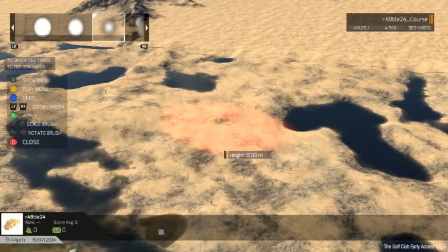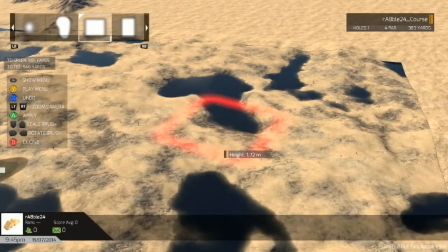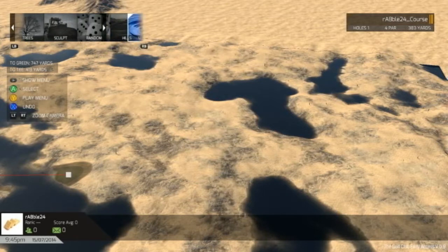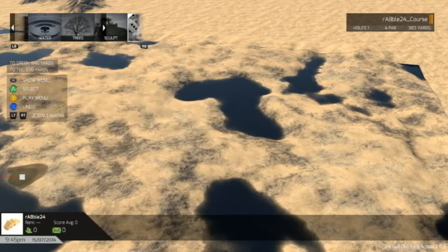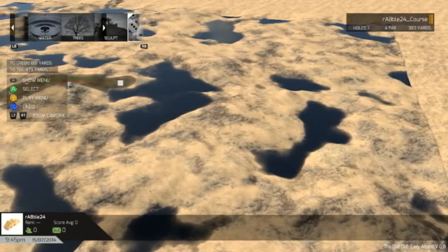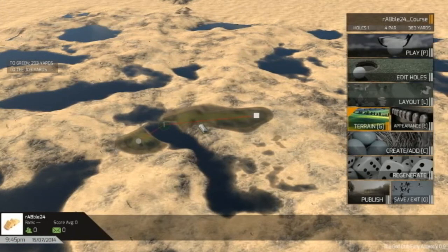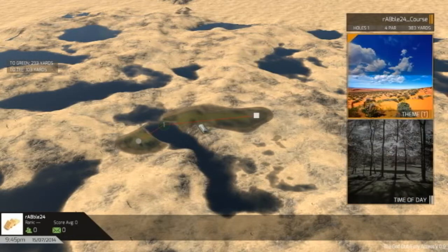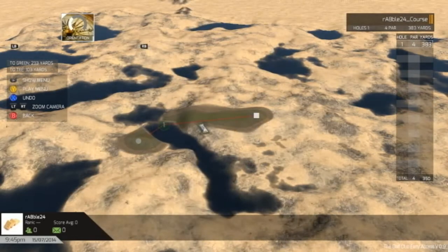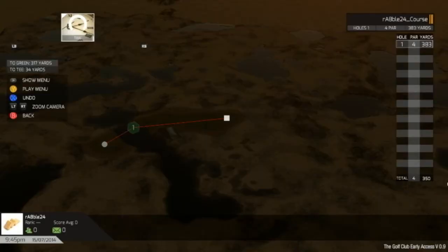What else can we do? Are these just bunkers? Let's see what else we can do — we could just randomise it. Trees, sculpt — let's just randomise. Where exactly is the pin? That's kind of difficult to figure out. Orientation, inclination — this renegade course can only be played at night. That's perfectly fine.